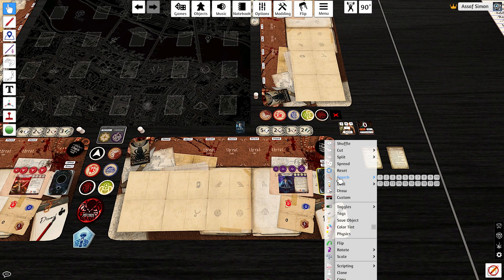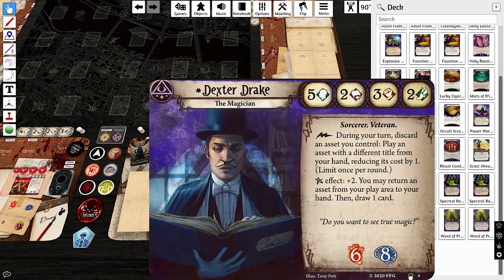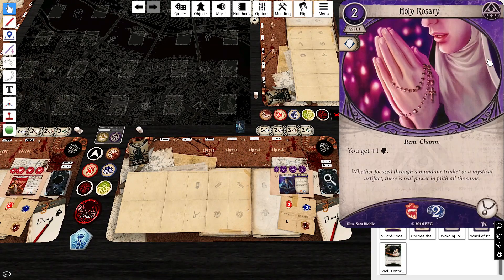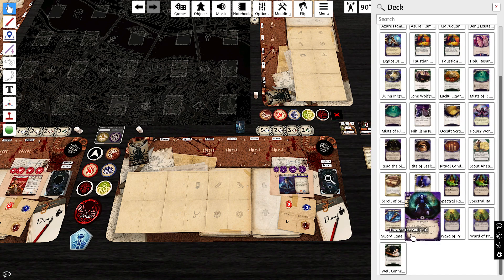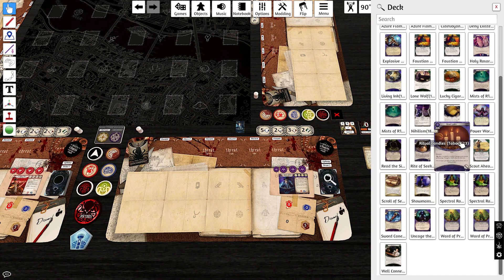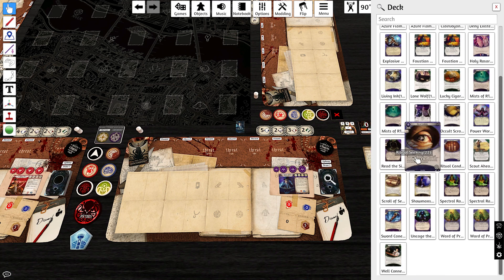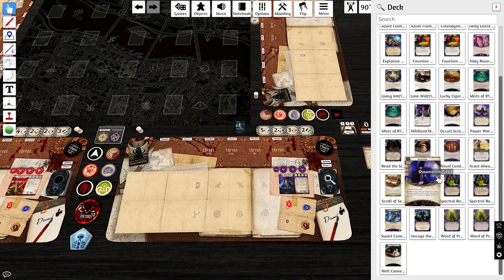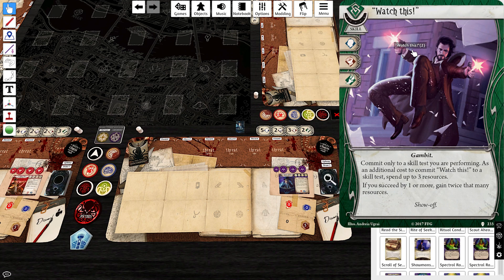For Dexter, we're aiming to be a big money deck. You'll see we have Well Connected, which will be an easy upgrade eventually. There are a lot more singletons here due to Dexter's ability to play other assets, so we want to be flexible. We took a Singleton Holy Rosary from the Core Set and two Wards of Protection — obviously if you're playing Mystic, it's a very good card. For Dunwich, a 1-1-1 split: Singleton Dark Horse — wait, Lone Wolf — for economy, a Singleton Rite of Seeking for investigating, and a Singleton Ritual Candles.